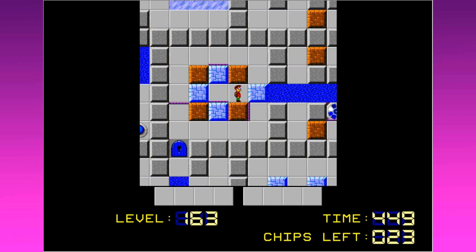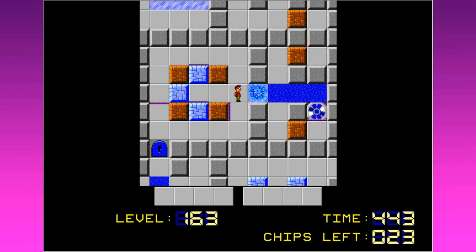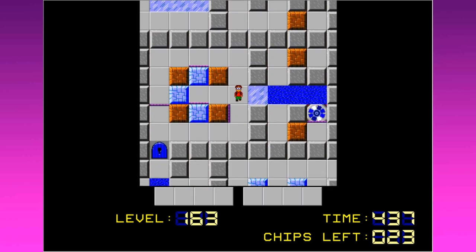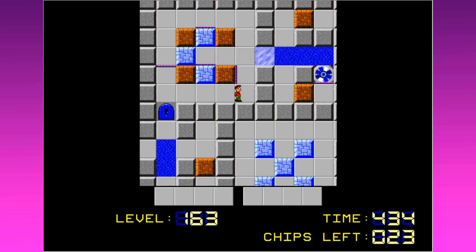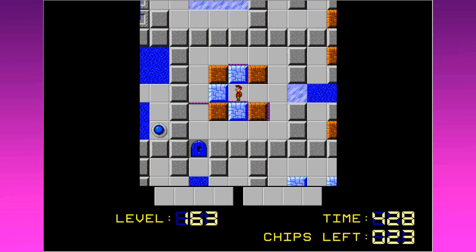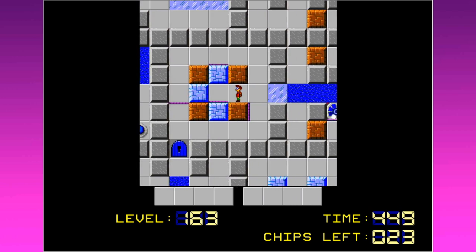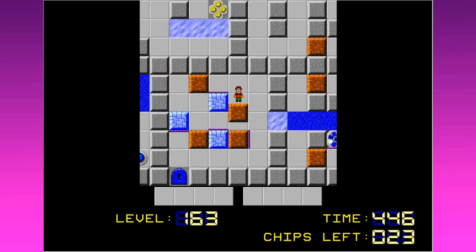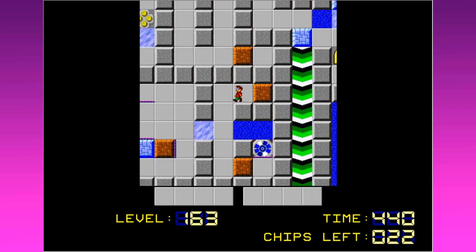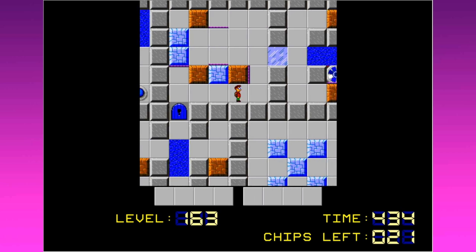I think the way to get out of here — there's an ice block, but I need a dirt block maybe right here to get to these, because ice skates don't seem to be something the game enjoys giving us. That is the exact opposite of what I wanted to do. There we go — get this over here. There's a chip and there's a chip. Now I've got to get dirt blocks in place.